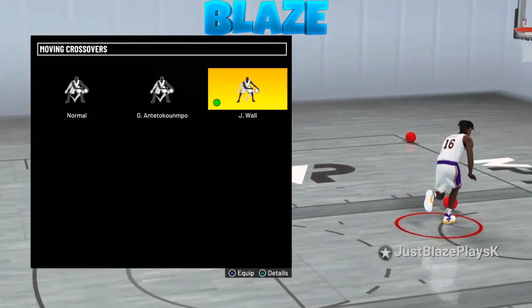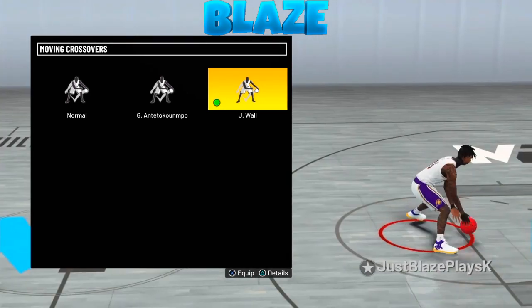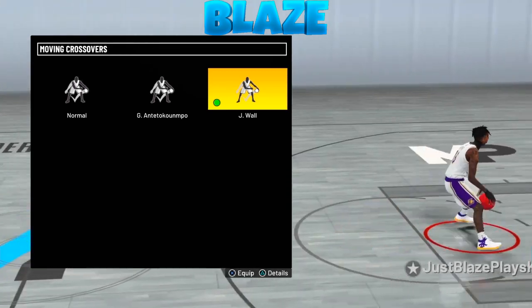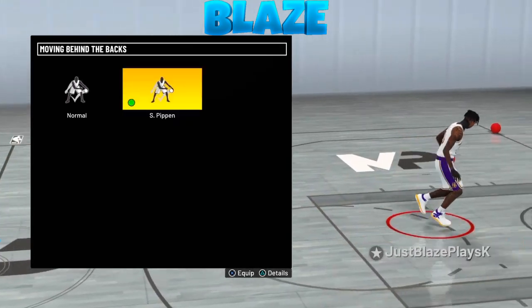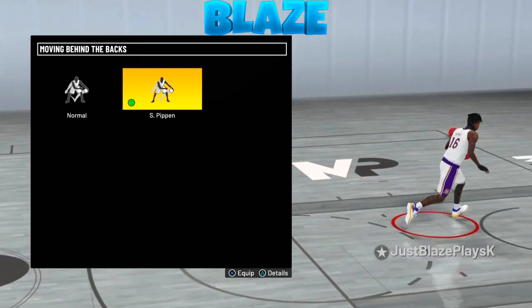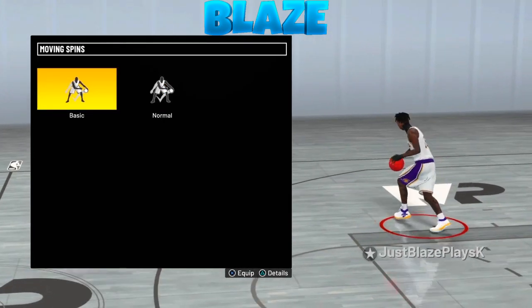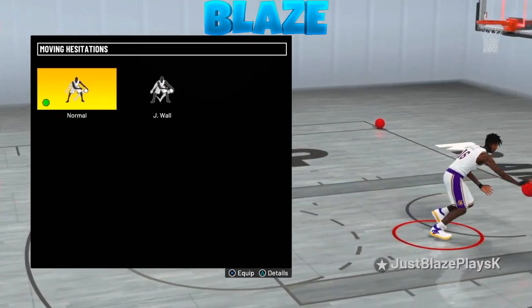For the moving crossover — and moving crossovers are based off how fast your momentum is going to be — this is the new Season 3 moving crossover and it is John Wall. This one gives you very fast momentum. For moving behind the back, the old behind the back was patched, so the newest and best moving behind the back is Scotty Pippen. Put Scotty Pippen on moving behind the back.